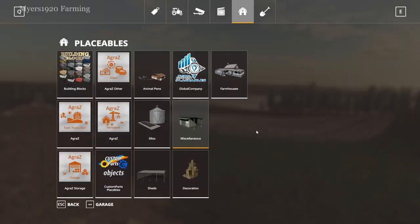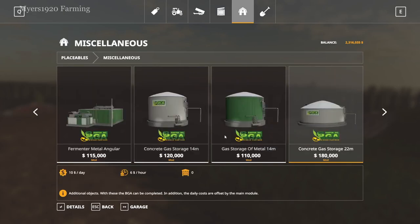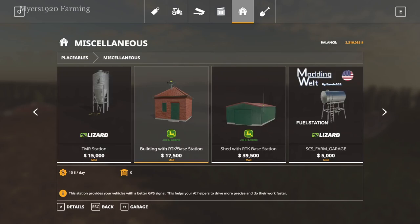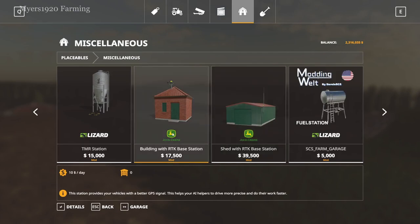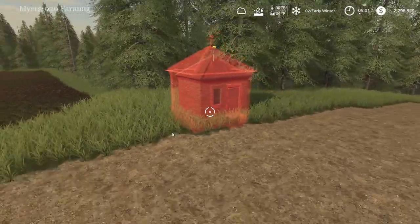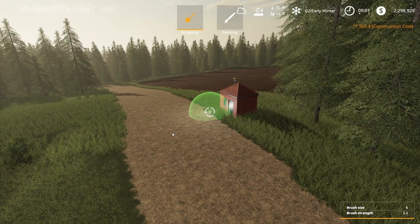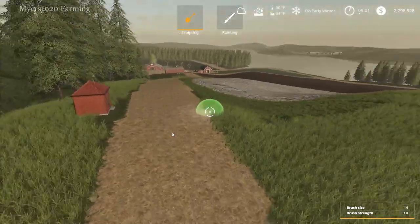Before that, we're going to go to the store. I'm going to place the RTK worker building real quick — it's under Miscellaneous. There are two different types: the building with the RTK, or a shed where you can store stuff. They both do the same thing. I decided to go with this spot here, which is almost centralized to all of our fields, so we'll just go around it when doing a field.